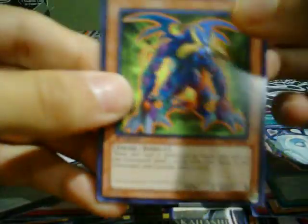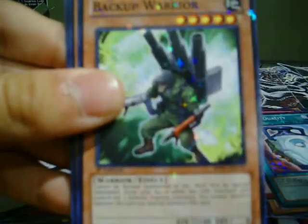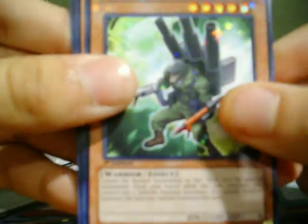We got a Mad Reloader, Milus Radiant the Temporal Magician. Star Foil: Backup Warrior. And a rare: Witch of the Black Forest.